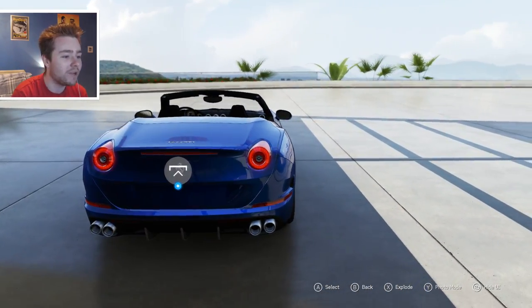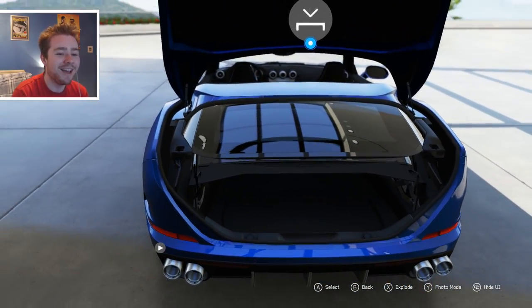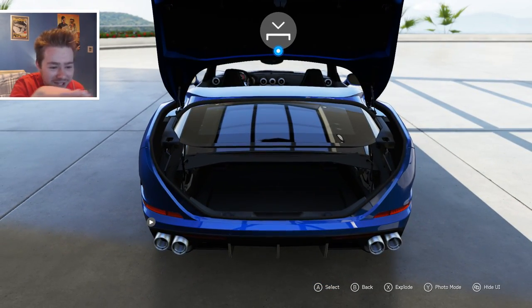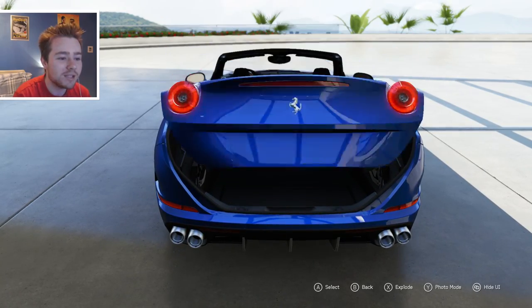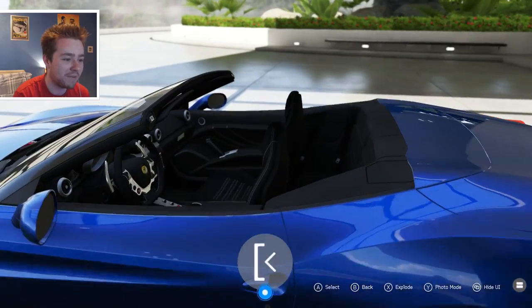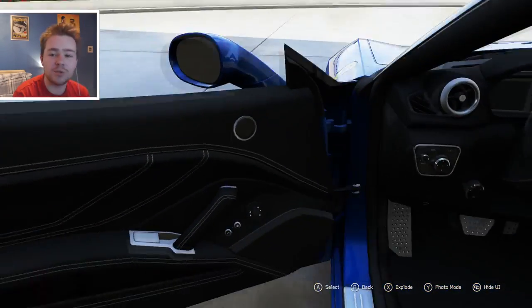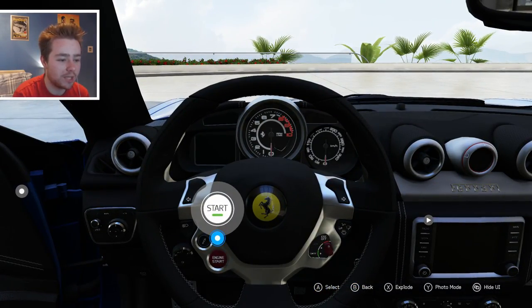What do you guys think — does it look better as a convertible or as a coupe? I like the color scheme they've got on this, the blue and the black roof. We'll check how big the trunk is — well, the roof is in the trunk, so it's not exactly the best. You can just slide some stuff underneath it, but it's not bad at all. We're going to jump inside it.